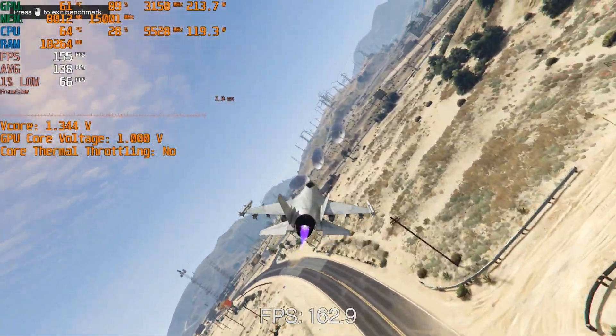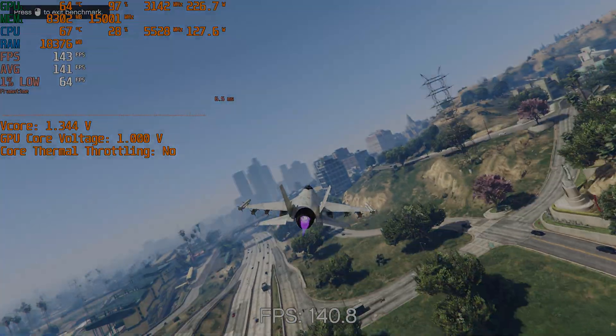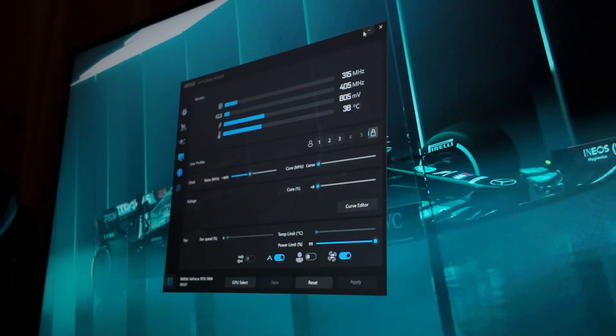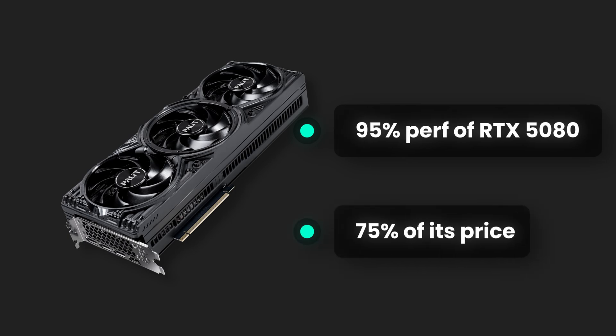That's all the benchmark results, and here's the overall percentage chart of their performance in native 1440p. The overclocked 5070 Ti is not far from the 5080 in most games, except GTA 5 where it overtook the 5080 by more than 6%. The overall performance jump is excellent considering it only took 10 minutes to set up a stable undervolting and overclocking graph in MSI Afterburner. Getting 95% of the performance of an RTX 5080 for 75% of its price is absolutely crazy.